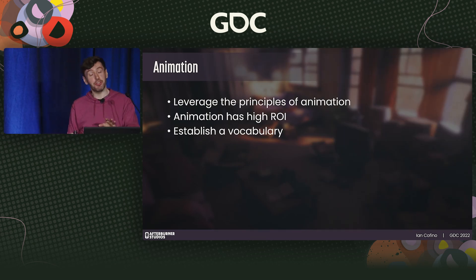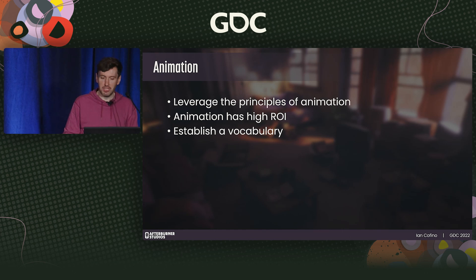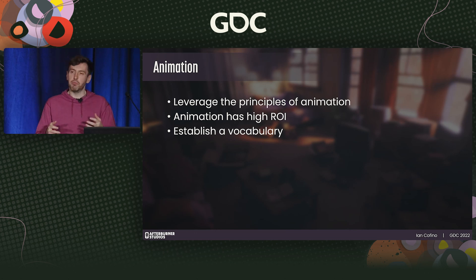I highly encourage anyone unfamiliar with this to look into the 12 principles of animation for a much richer explanation. If there's one place to spend a lot of time as a combat-focused indie, it's this — because your combat is going to live or die with the quality of your animations. And that has nothing to do with the detail of the animation itself — these principles can be applied to animation of all fidelity. Even if you're on the design or engineering side, it's valuable to develop a vocabulary on why something is or isn't working to align everyone on what is good, solid combat feel.